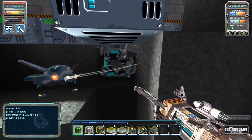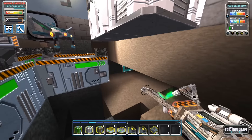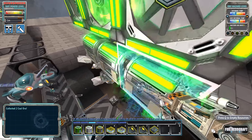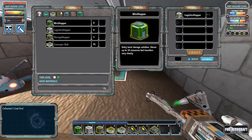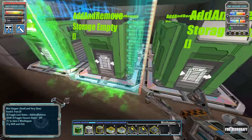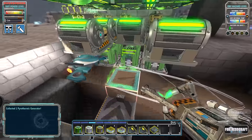I've also got extra storage hoppers and conveyors down there - a complete waste of materials. Super Flame Dust suggested we build a bat cave with underground passageways and different processing rooms, which will be super cool. So we're going to get rid of all these logistics hoppers and replace them with mini hoppers. Storage hoppers are faster and can hold more ore - they're better in every single way except they require a lot of resources.